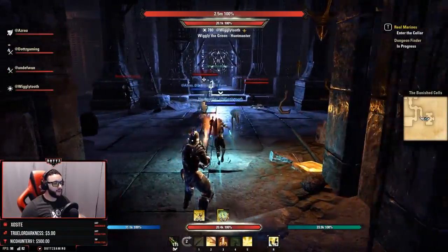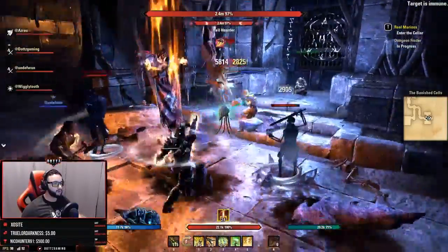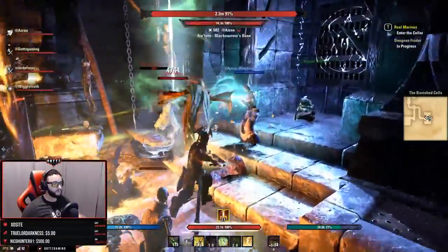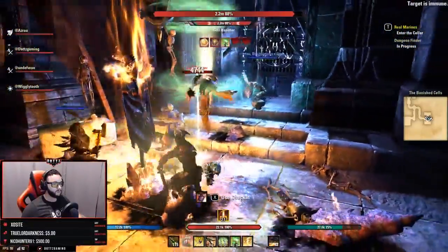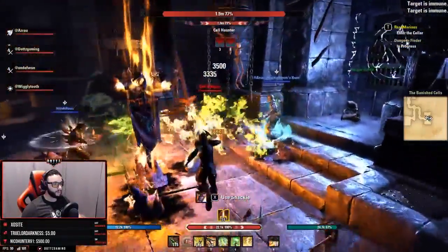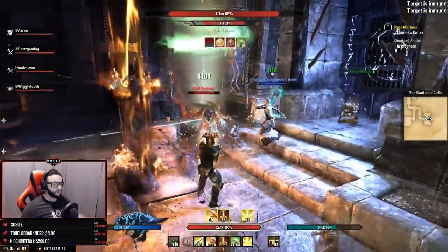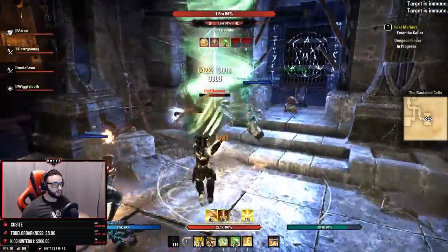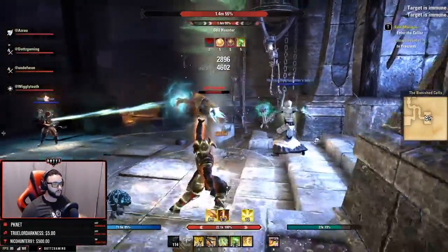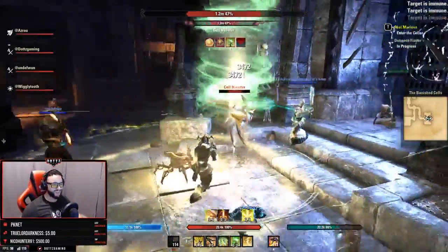Our first boss is the Cell Haunter — very very easy. You have these two adds on the sides of him that should be dealt with first. Stereotypical add fight: just take those two down, and now you really just have the boss to deal with. He has a mechanic where he'll use a health leech — he casts a green beam towards a player and siphons health. It can't be blocked or interrupted, so you just have to heal through it, but it doesn't deal too much damage.